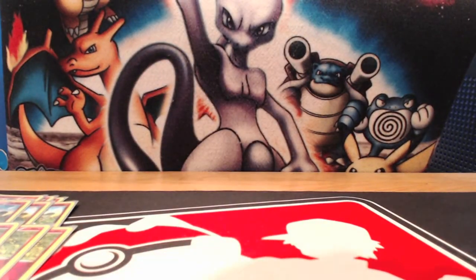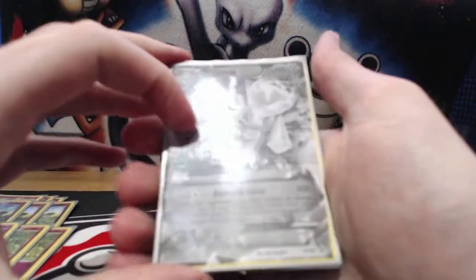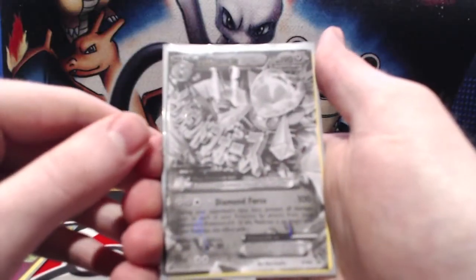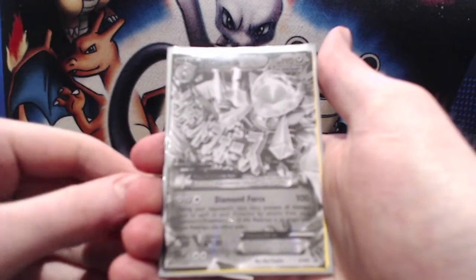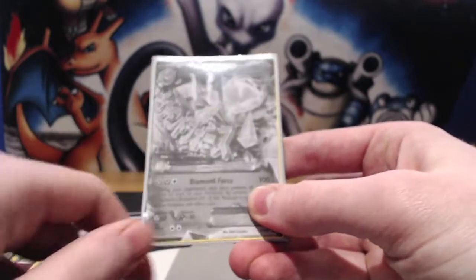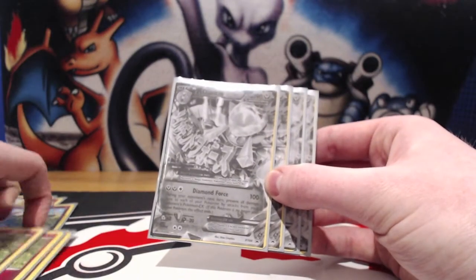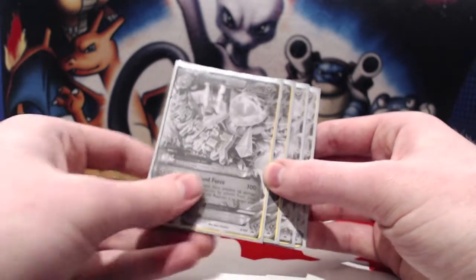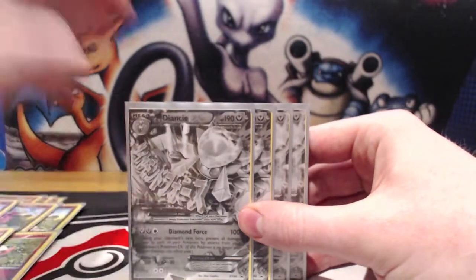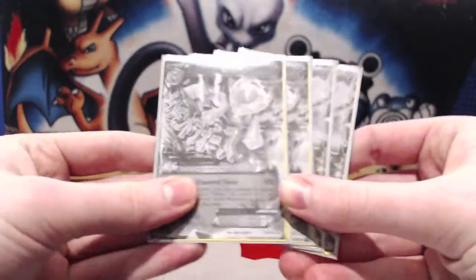Let's get on to Mega Diancy. The Mega has 190 HP, which is pretty low for a Mega, but it doesn't really matter because we have Diamond Force, which does 100 damage and during your opponent's next turn prevents all damage done to every Pokemon by attacks from your opponent's Pokemon EX. So when we use Diamond Force, all of our Pokemon pretty much have the Safeguard ability, except it's not an ability so they can't shut it off. The only way they can stop the effect of Diamond Force is if we're Lysandred out of the active position.